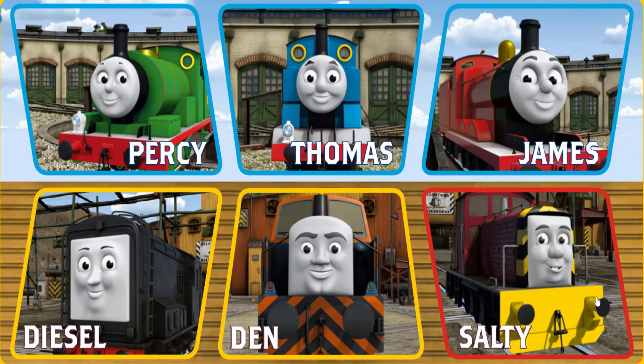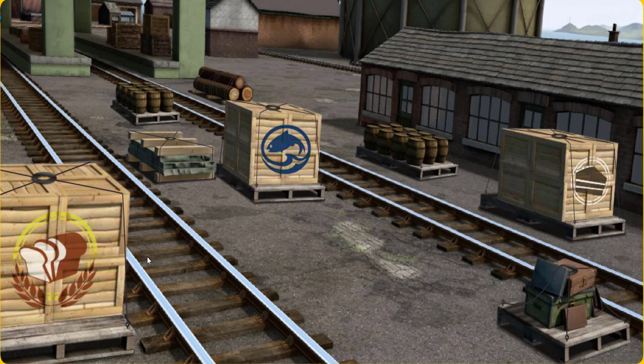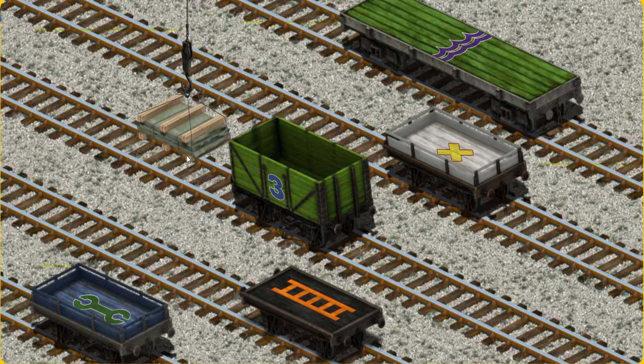Play again. It's a busy day at Brendam Docks. Thomas and his friends have many deliveries to make. Choose who will make the next delivery. Den, Diesel. Diesel must deliver the slate to Farmer McCall's farm. Show Cranky where the slate is. Hold on. You've found it! Let's lift and load. Now the cargo must be loaded.